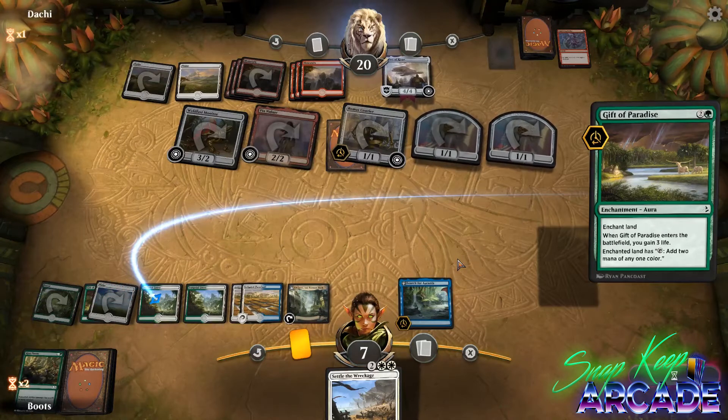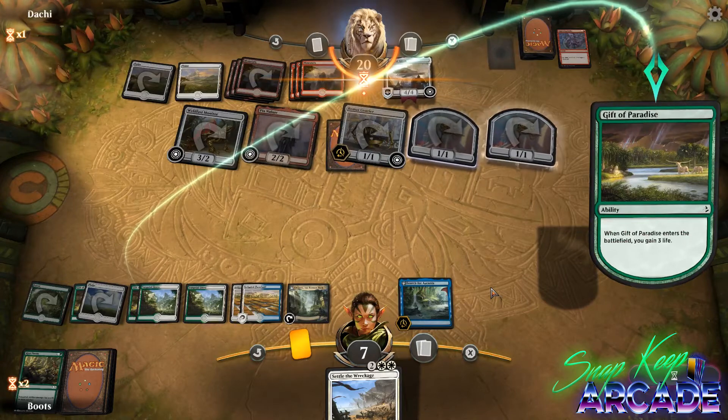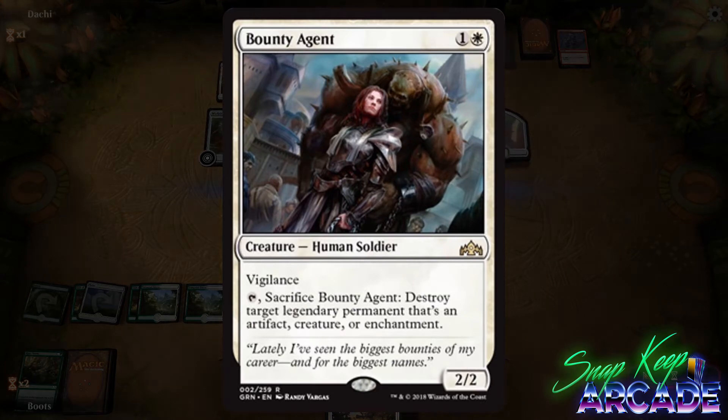How's it going everyone, this is Boots with Snapkeep Arcade, back with more Guilds of Ravnica spoilers. Let's start with some of the cards spoiled late yesterday. Bounty Agent costs one colorless and one white for a 2/2 Human Soldier with vigilance.